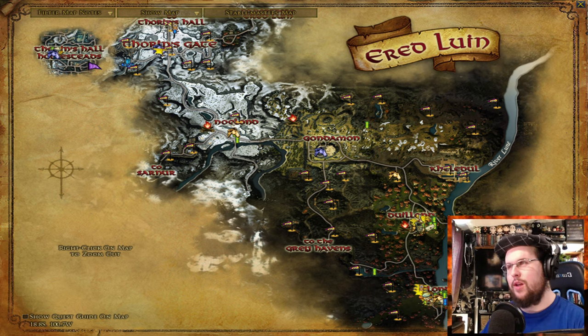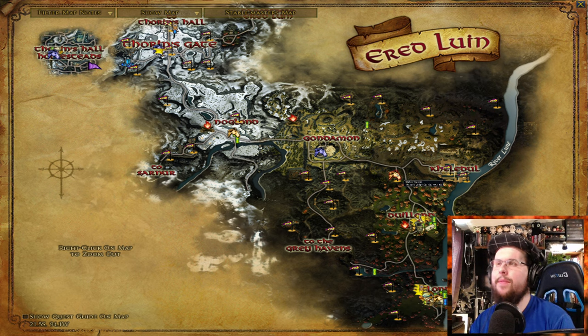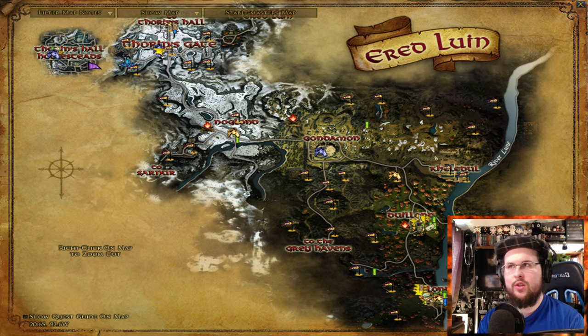Back in Ered Luin — you're in Noglad now. You might get a quest that says go talk to someone at Gondamon. You've done all the quests here, done the chapter quest, and you might have run back to Thorin's Hall. Don't forget to click on the stable masters while questing — make sure you learn them, because it's really annoying later to run all the way back if you didn't click the stable master. Then you'll go down to Gondamon and do quests there, including some barrow quests, a spider quest, and some stuff nearby.